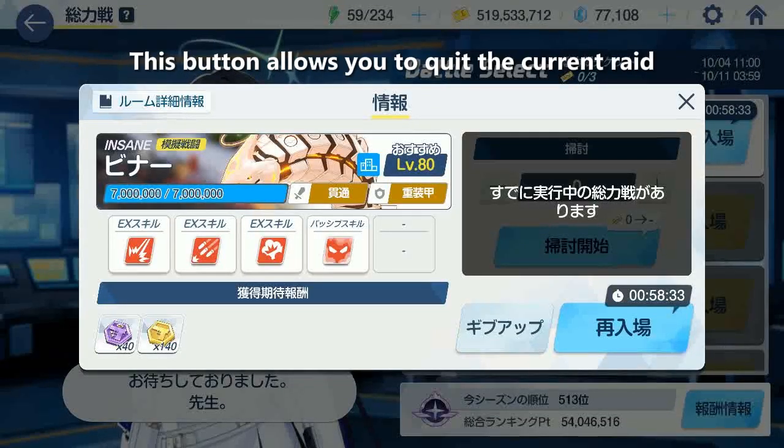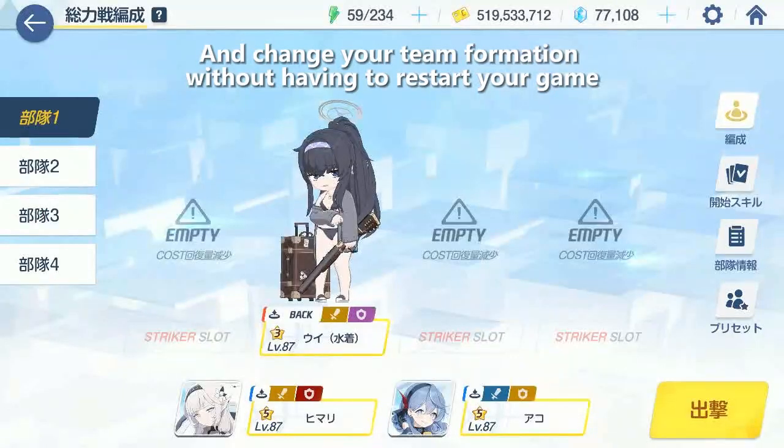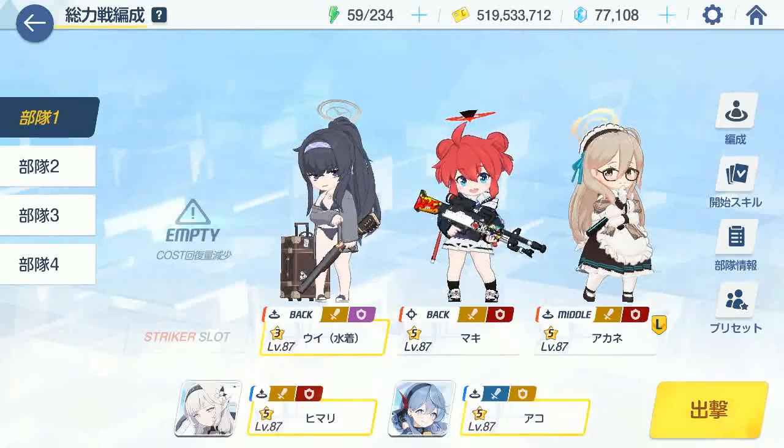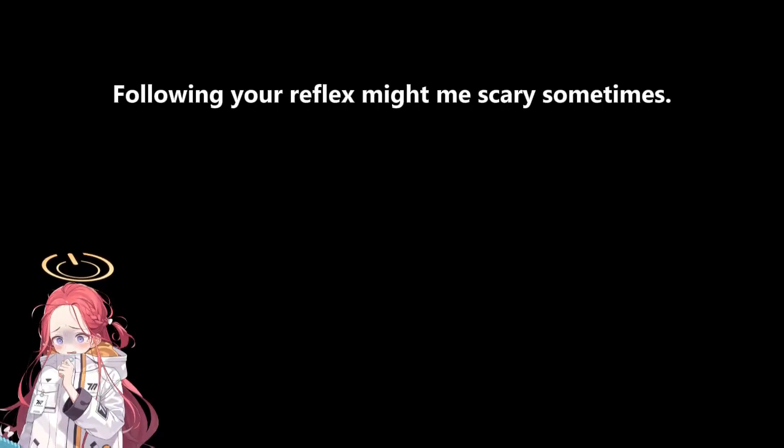This button allows you to quit the current RAID and change your team formation without having to restart your game. So if you just want a reroll for Yuzu crit, don't misclick. Following your reflex might be scary sometimes.